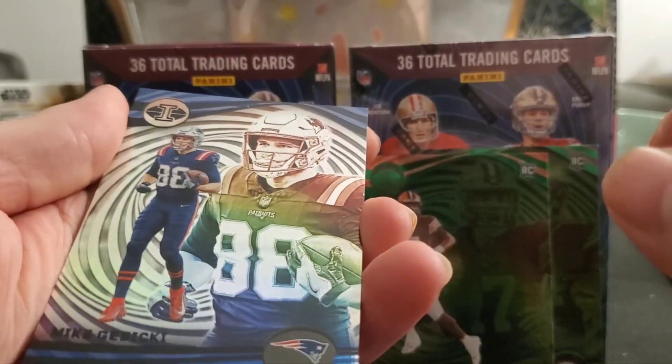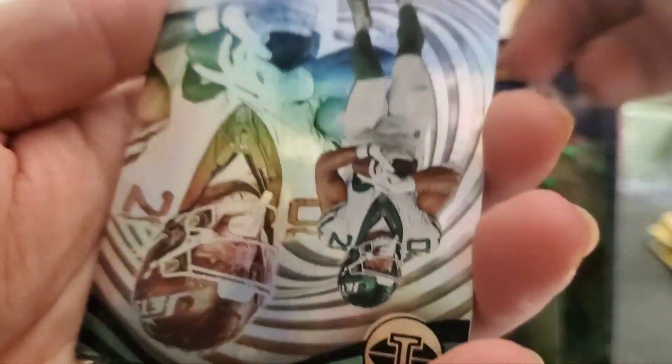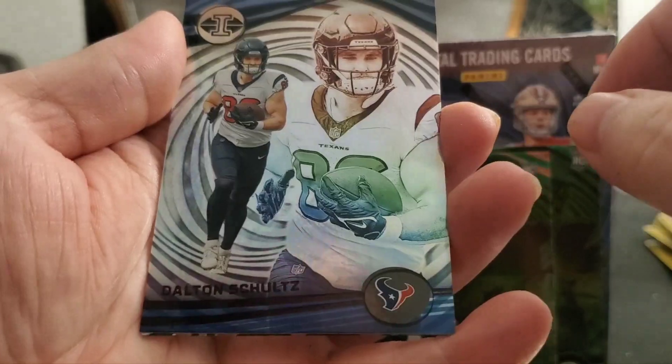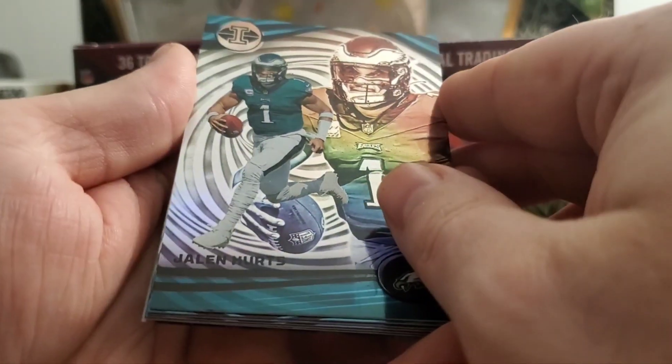Box A doing okay so far. We got Mike Gesicki, DJ Moore, Aiden O'Connell — another rookie card — Breece Hall, Dalton Schultz, and then a Funkadelic — oh, Jackson Smith-Njigba. I just like these acetate cards — you can see through them. Out of all the packs I bought last year — Zenith, Score, and a few others — I like these the best. The only one I actually got an autograph out of was Zenith.